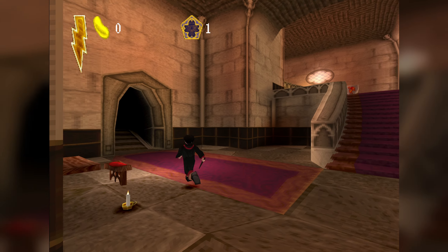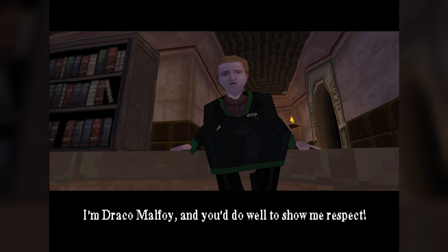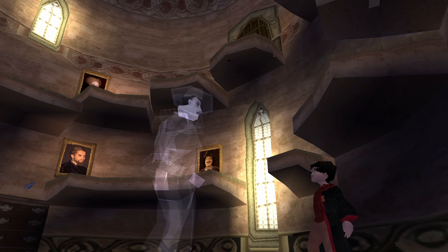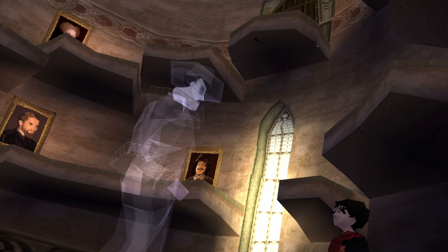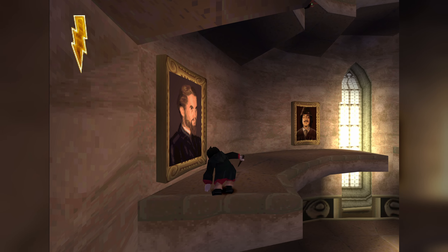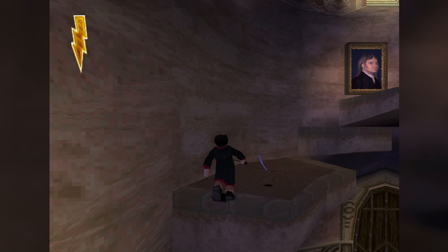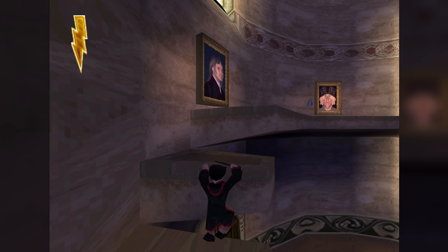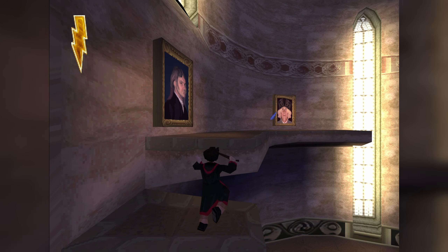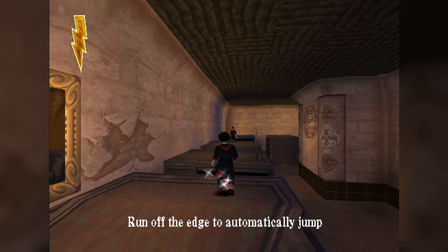We'll discuss the rewards a little later on, as right now we have to rescue Hedwig, who's been captured by Malfoy. This might have been a relatively straightforward task if the architect hadn't been sniffing glue! Seriously, where are the stairs? Not only is Malfoy willing to climb all the way up here, he did it while carrying an owl under his arm! This section acts as a tutorial for the basic mechanics. Jumping and climbing is done automatically, and this is where we can see Harry's true power — defying the laws of gravity!